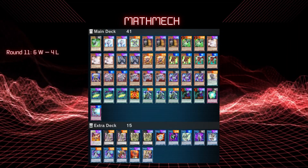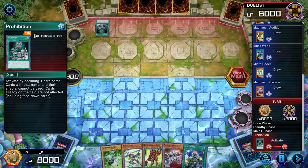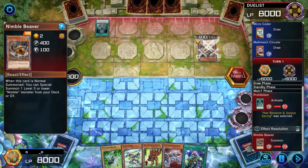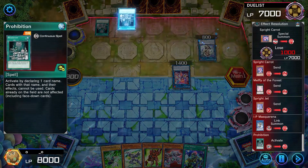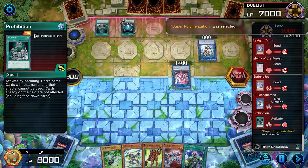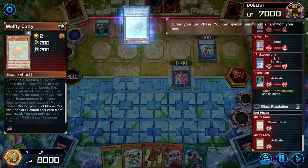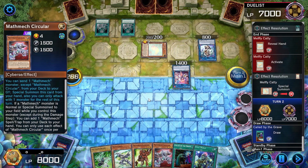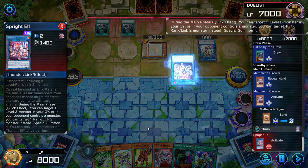Round 11 - I haven't played Mathmech since March of last year but it's a pretty easy deck to play. They open with Prohibition to call Ash. I'd understand it if they were on Branded but they're on Sprite. After doing some combos they use a second Prohibition, this time on Super Poly. These two Prohibitions could have been anything but they are just two useless cards on the field. I start with the usual: reveal Circular to send Sigma to the grave to summon itself.